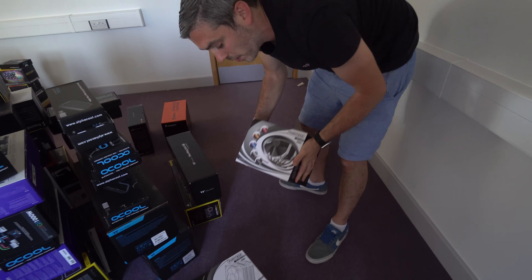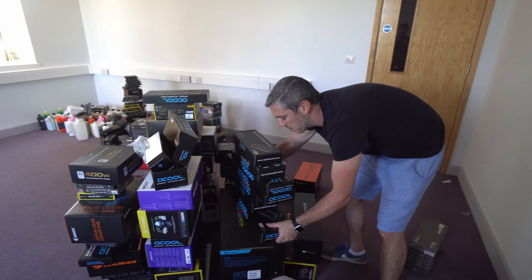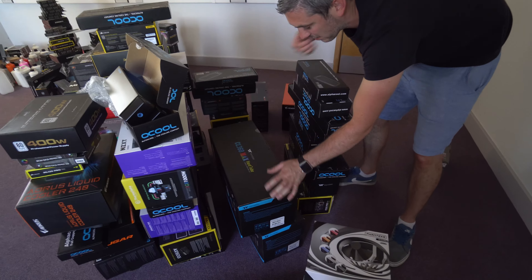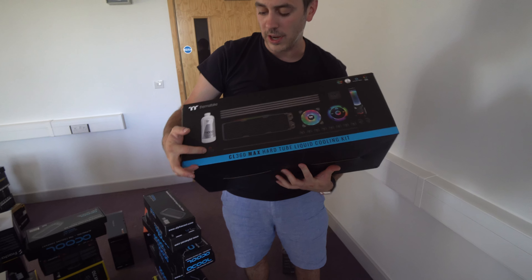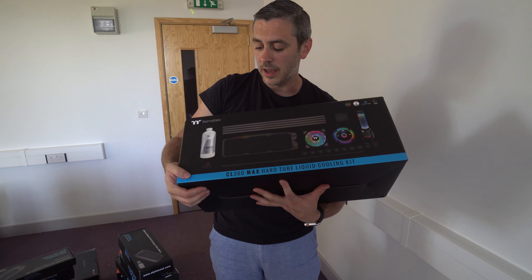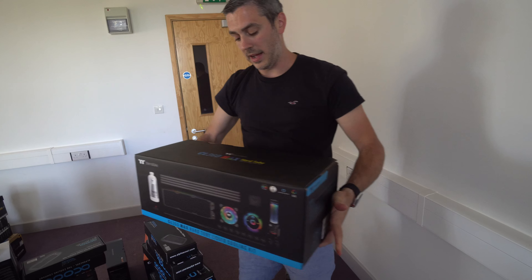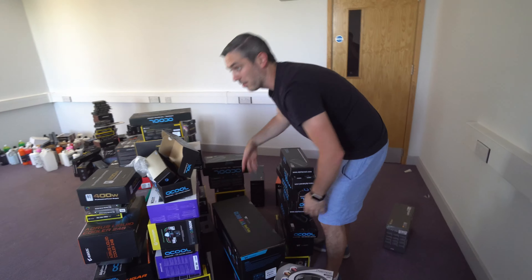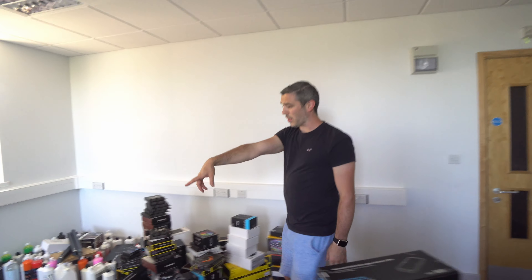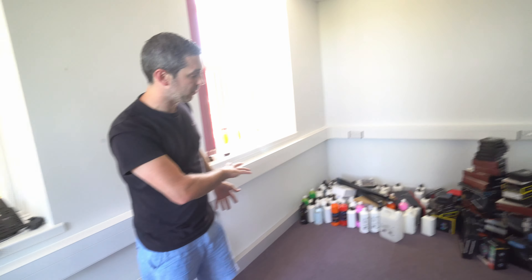On the other end of the scale we have air coolers - some natural ones back at the home office, your lower end 120mm air coolers, slightly bigger 140mm air coolers, a bit of everything. Then going back to water cooling there are the Thermaltake complete kits, which have basically everything you need in one box: coolant, ATX 24-pin power adapter to trip your pump, radiator, tubing, fans, fittings, and a pump-res combo. This one is a D5 and there's a DDC one down there as well - very similar but ever so slightly different.